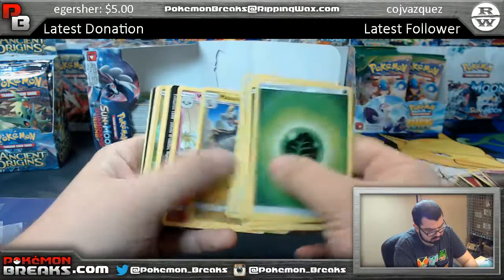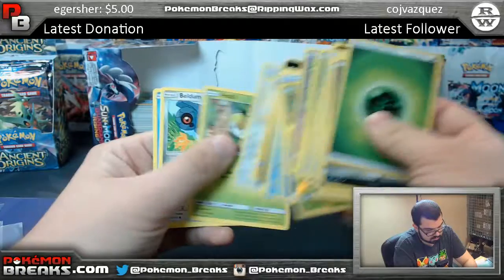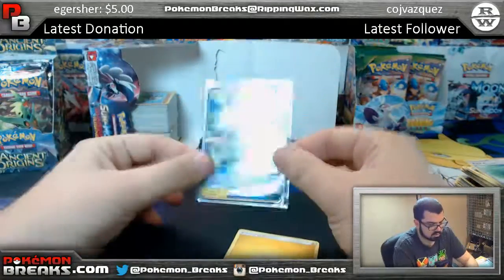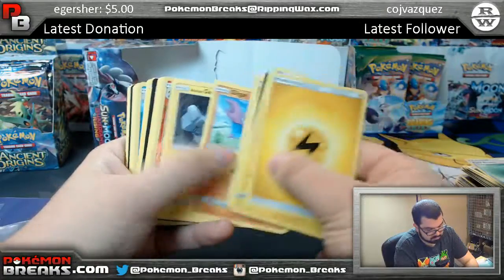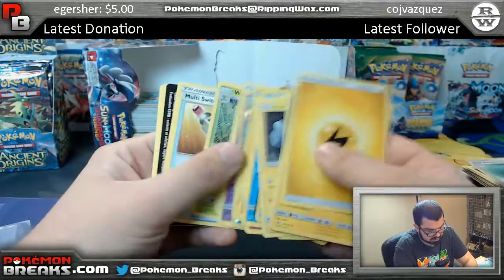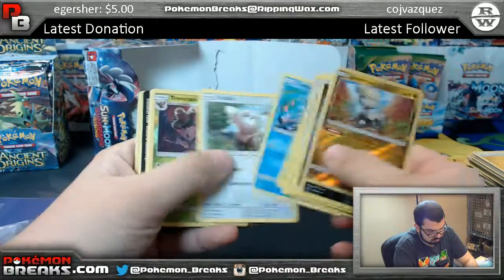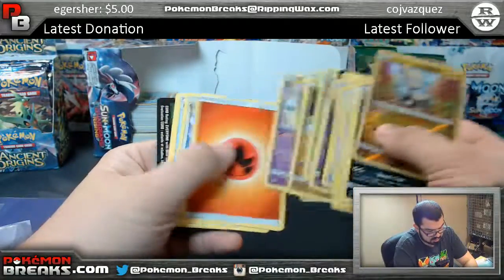Comfey, Swellow, Petilil, Oricorio. Fieldblower reverse, Tapu Koko GX — go on, Eric. Chandelure, Salazzle, Tentacruel, Garbodor again, Jangmo-O, Honchkrow, Trevenant, Pangoro. Last pack of the box: Carvanha and Oricorio.